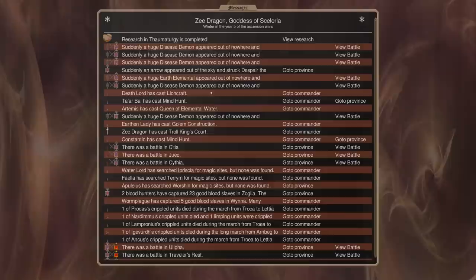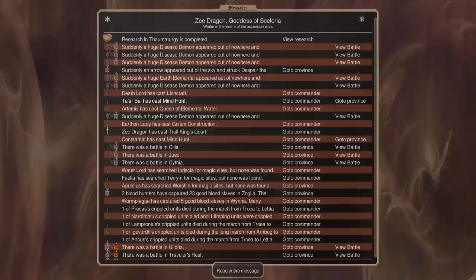More disease demons. We cast Lichcraft — I didn't really cover that, but we've got a Lich now, which is going to be nice. They're cheaper than our Wraith Lords and have higher magic paths, which is more what we want for leading our undead troops around.